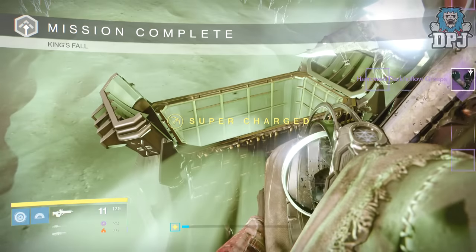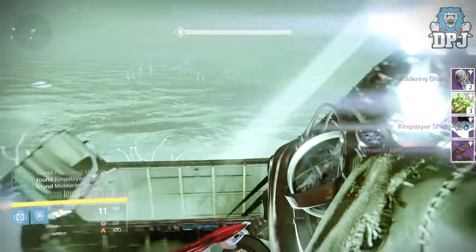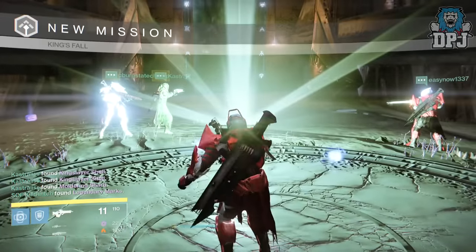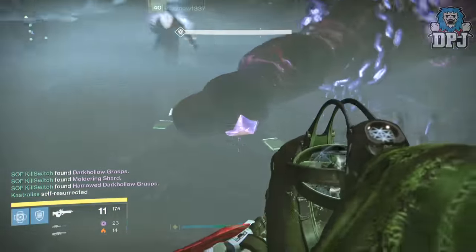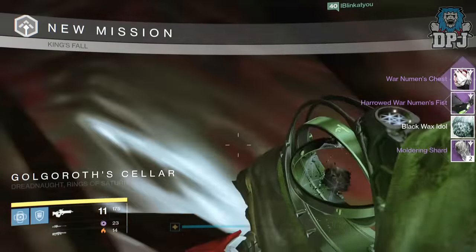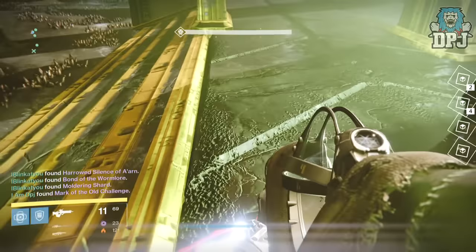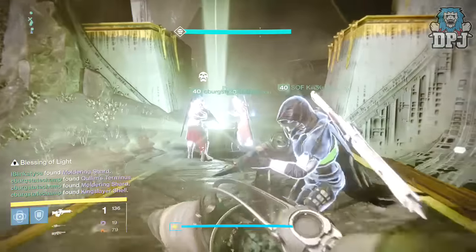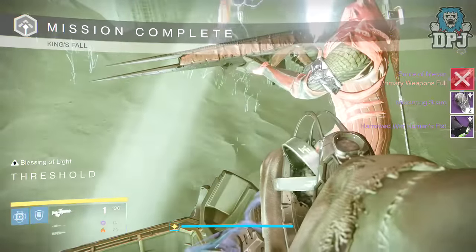I also got the hallowed Dark Hollow Grasps offering 316 defense. Moving on to my titan, from the annihilator totems I got a King Slayer's gold shell offering 312 defense and I got the hallowed Meter's Wrecking infusion rifle offering 313 attack. From Golgoroth I got the War Newman's chest piece and the hallowed War Newman's Fists offering 315 defense. From death singers I got the War Newman's Mark and the Mark of the Old Challenge offering 311 defense. From Oryx I got the Smite of Moraine push rifle and the hallowed War Newman's Fists again, this time offering 315 defense.